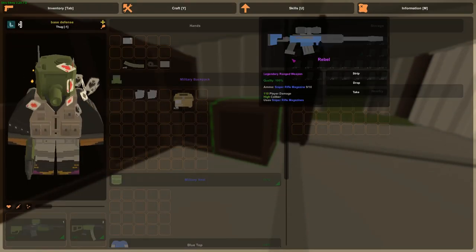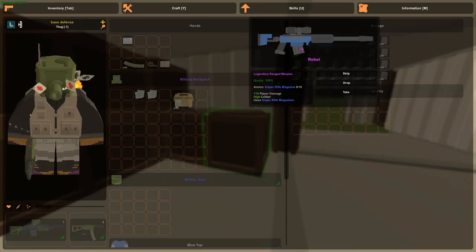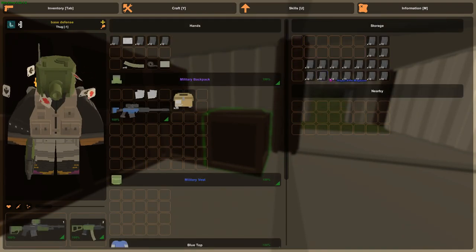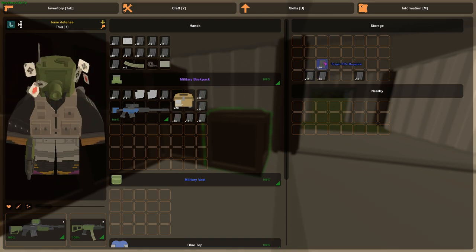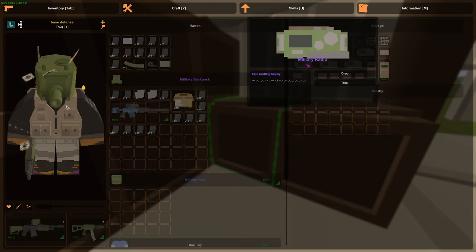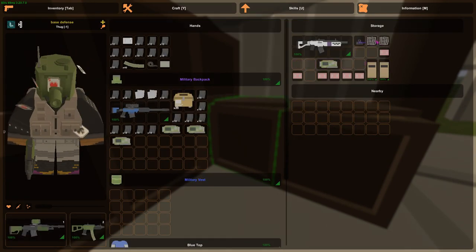Oh my god — lockers and crates! There's a Rebel and like so much ammo for it, holy shit. Well that's good, we found our ammo, hell yeah. I see melee radios — those are actually really useful. And mesh — I can't find mesh anywhere and it seems like most of you guys need it.